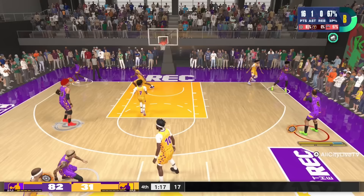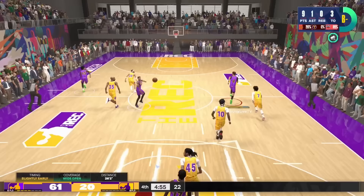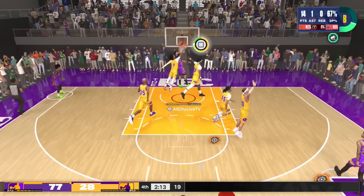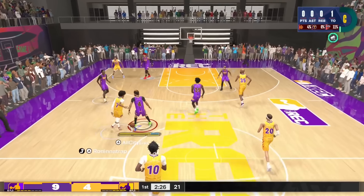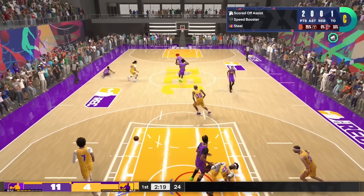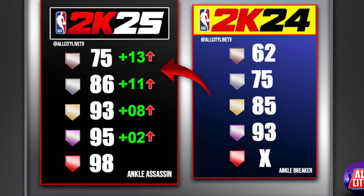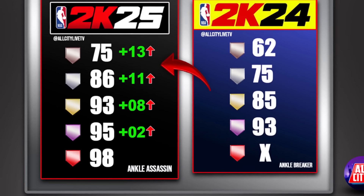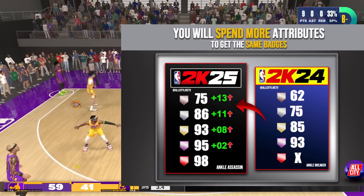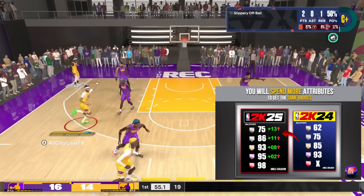If you're shooting for higher attributes and chasing Legend badges, 2K has way more control over you — one hotfix or patch could change the way your build plays. Think of it as a high-risk, high-reward build: you're shooting for these high badges but you don't know if gameplay will stay consistent. Players who take the low-risk safe route, with attributes spread out, will be more likely to stand the test of time. I think the numbers are so close on the 2K25 panel between Gold and Legend for a reason — those chasing high-risk builds will likely be creating new builds throughout the year just to keep up with patches and hotfixes.